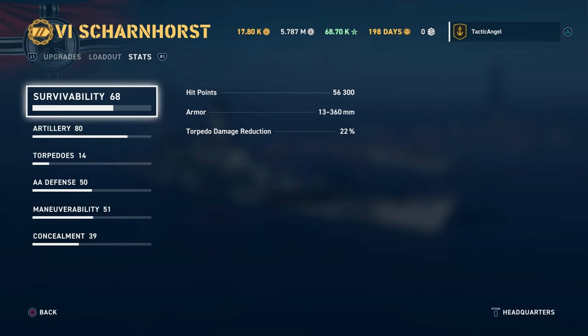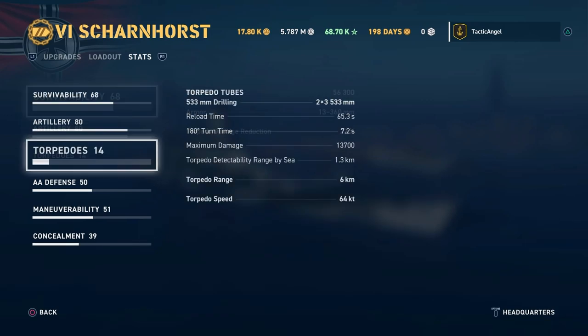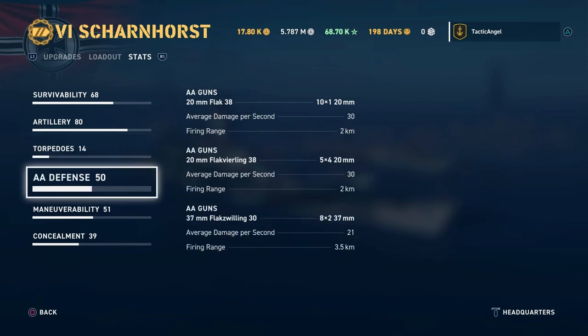Your torpedo reduction is a decent 22%. One thing most battleships cannot boast are torpedoes, and the Scharnhorst comes with one triple launcher that can shoot to either side. These do a reasonable amount of damage — 13,700 is not exactly a ton, but not nothing. They are very fast with a reasonably short range, so I would put these in the 'get away from me' variety. You'll want to use them to supplement the lack of damage the main battery can do. For AA defense, none of this really matters right now — you are decent, not great.